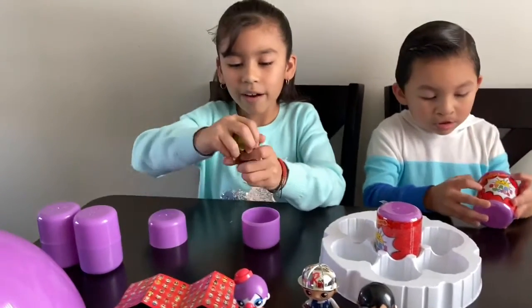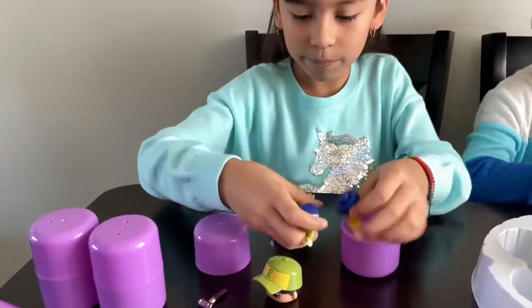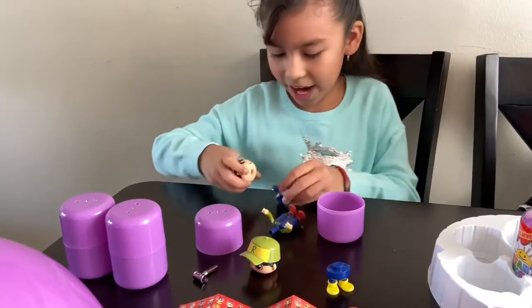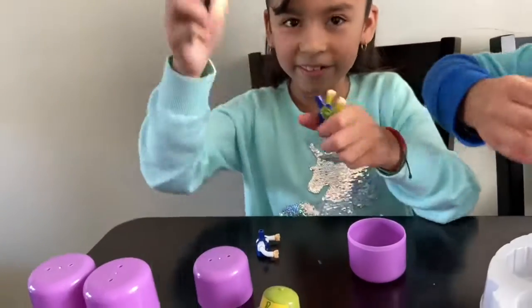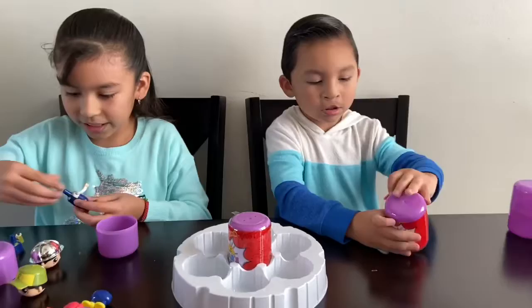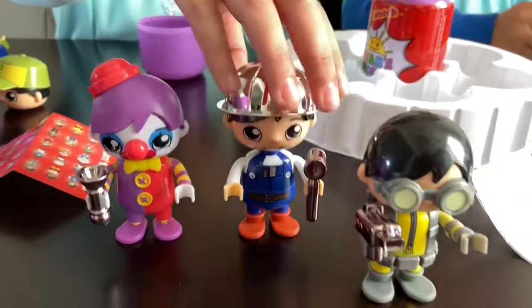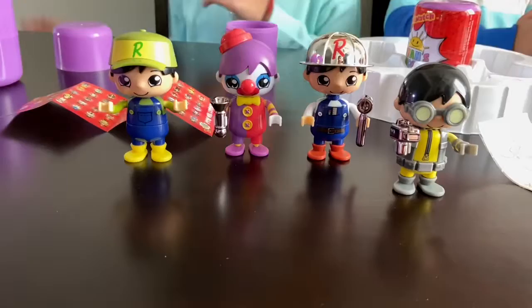Actually, look — you can take off their heads and switch them with this one, like his body. You switch it up! And then you can put his head — I can't take his head off. There you go — you can switch him up! Okay, his head doesn't really fit. They can change their clothes! So we have two, now three — oops! Three, and here comes the fourth. We have four Ryans now!